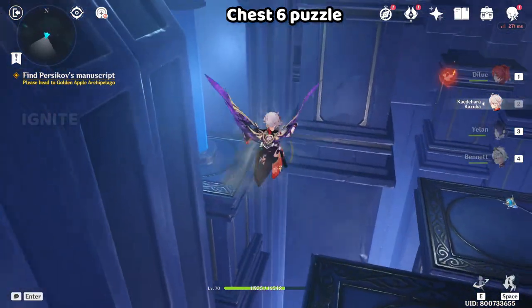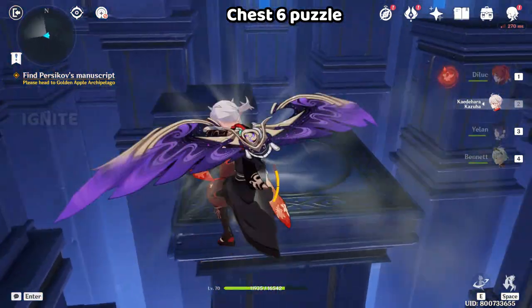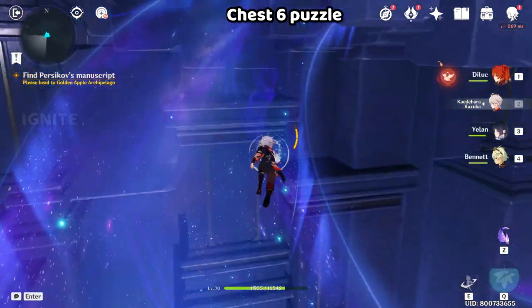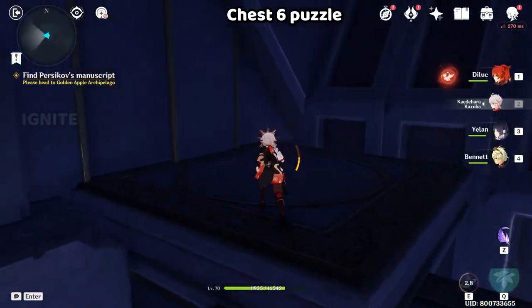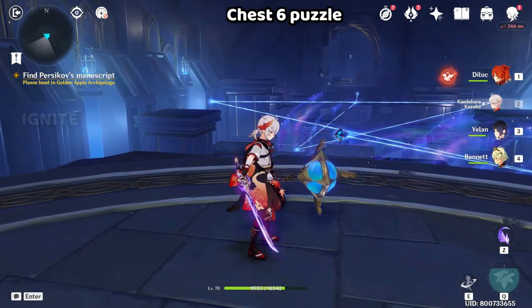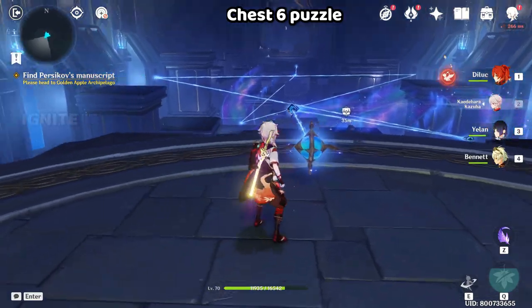After submitting here, you can see on the koinai there is a star — touch it. After you touch the star, come here — there is another star. You can see it on the koinai, just touch that too. Even if you don't touch the stars it's still fine, you can still complete the puzzle.